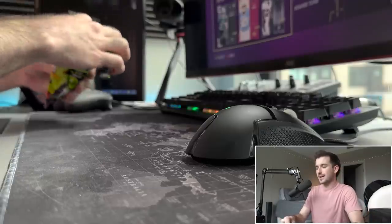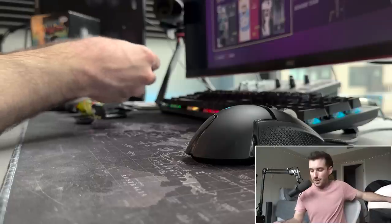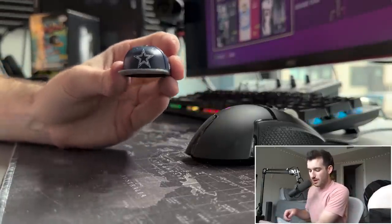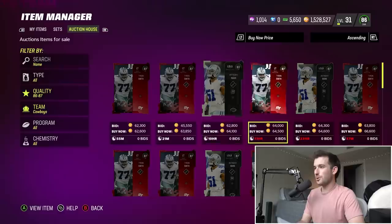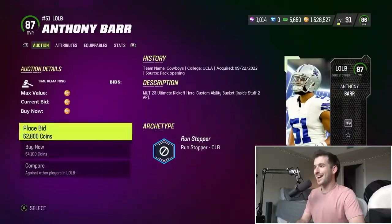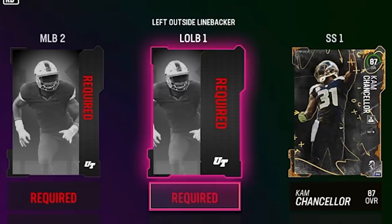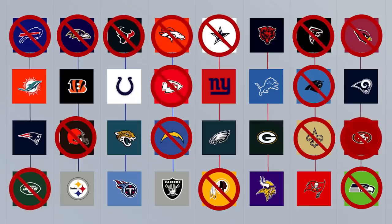Our next hat — let's hope it's another team we haven't gotten yet. I think it is — we got the Dallas Cowboys, America's Team! I couldn't put these stickers on straight if my life depended on it. We do need a left outside linebacker and Anthony Barr, 87 overall, looks like a prime target. We're gonna go ahead and scoop him up. We're at 16 of our total teams — let's hope we get to our goal.